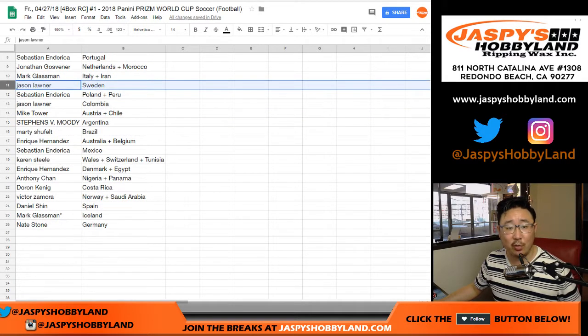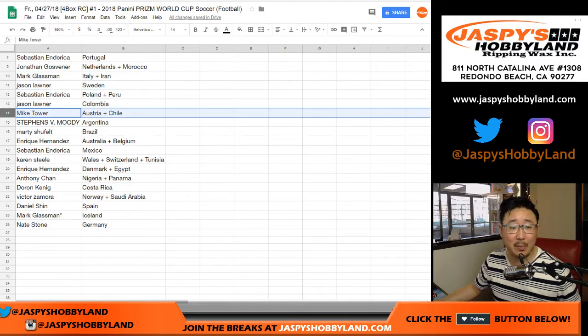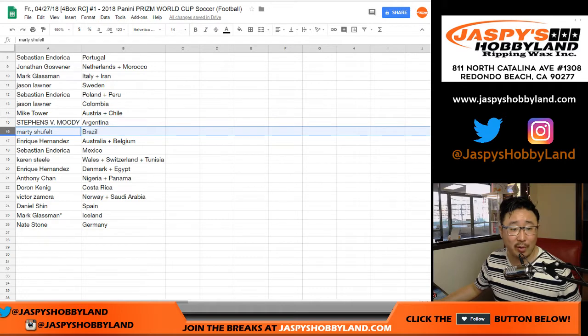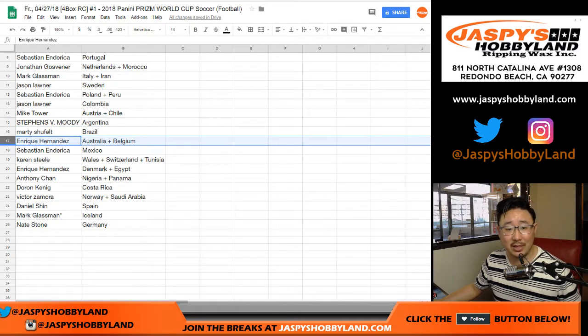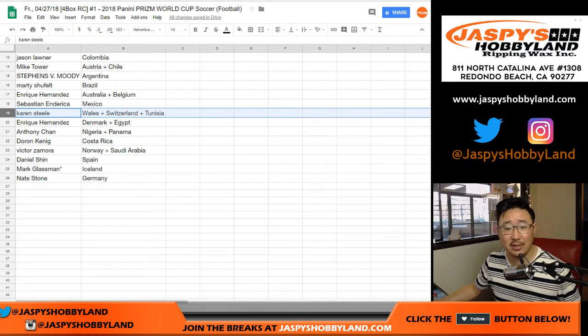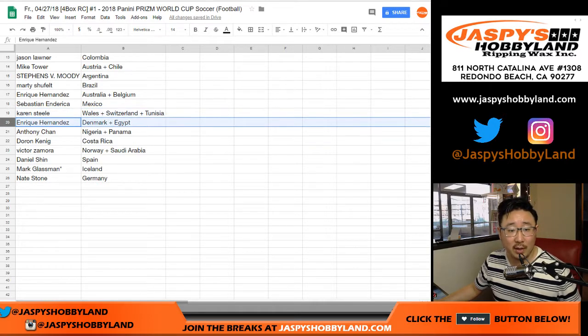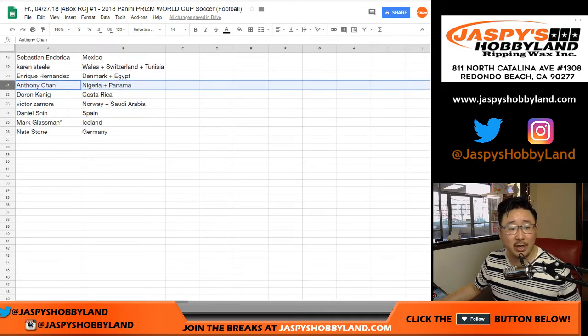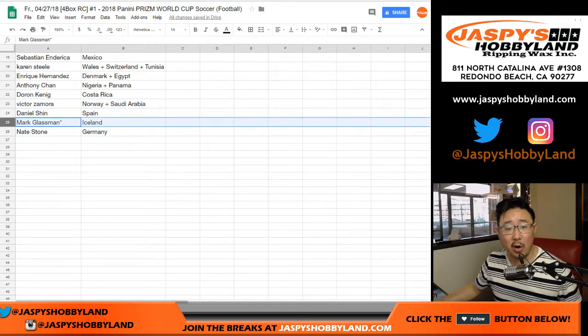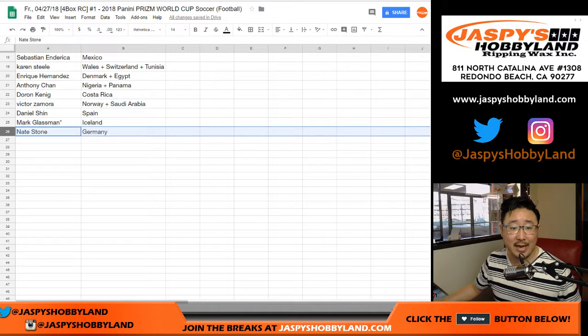Jason Loner with Sweden. Sebastian with Poland and Peru. Jason with Colombia. Mike Tower with Austria and Chile. Argentina for Moody. Marty with Brazil. Kike Hernandez with Australia and Belgium. Sebastian with Mexico. Karen with Wales, Switzerland, Tunisia combo. Kike Hernandez with the Denmark and Egypt combo. Anthony with Nigeria, Panama. King D, Costa Rica. Victor with Norway, Saudi Arabia. Daniel with Spain. Last spot Mojo, Iceland. And Nate with Germany.